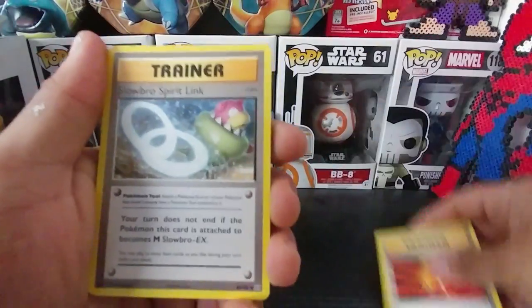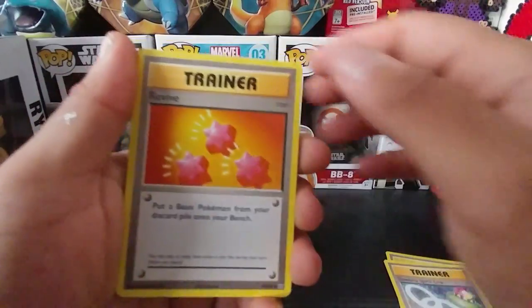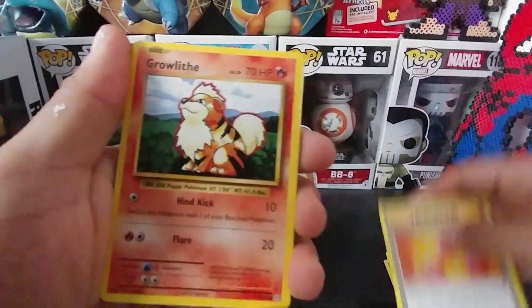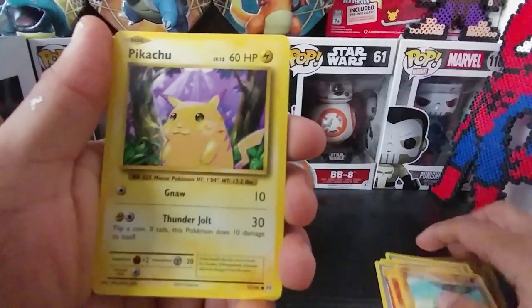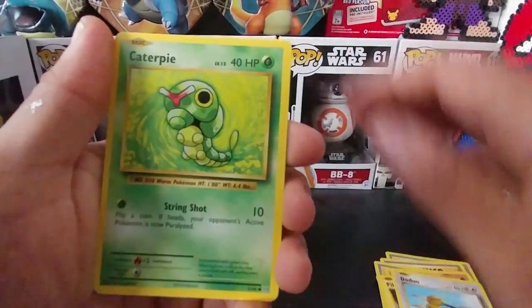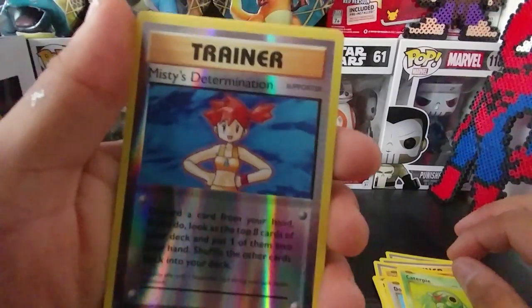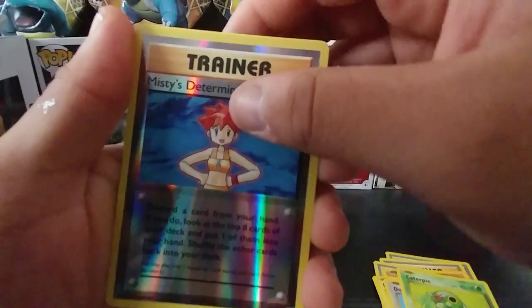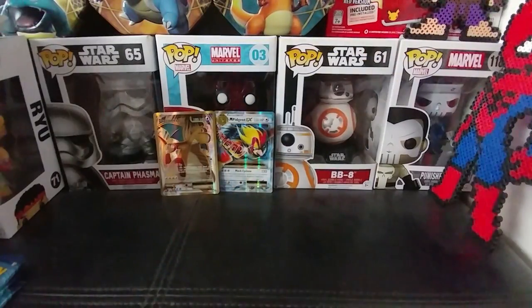You got Super Potion, Slowbro Spirit Link, Revive, Growlithe, Machop, another Pikachu, Doduo, Caterpie. I want this in the full art — that looks very epic. Last card: Farfetched. So far so good for part one.